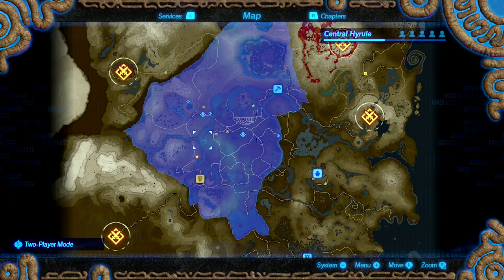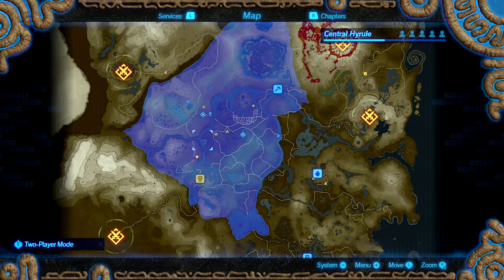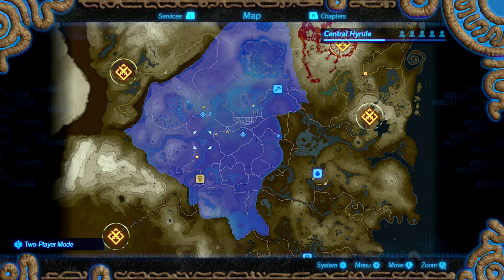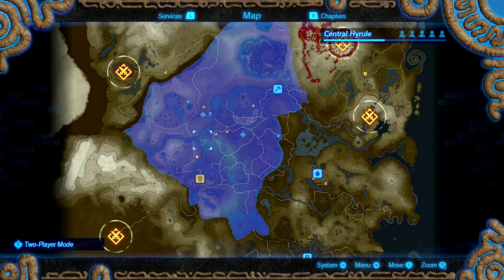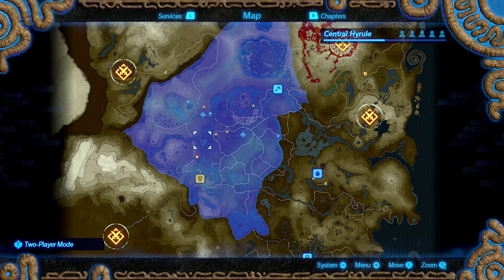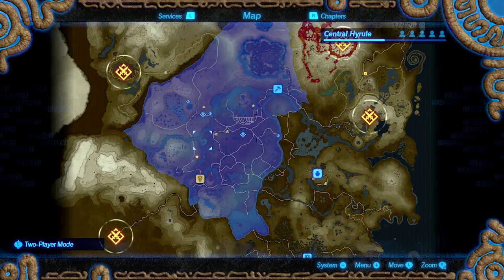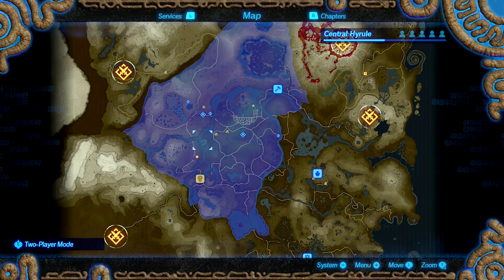Hey guys, today we are going to be going over how to perform some combos in Hyrule Warriors: Age of Calamity. Keep in mind this is still the demo version of the game — the real game is not coming out until about 11 or 12 days from me recording this video, but I think for the most part these combos are going to remain the same from the demo until the full game comes out.